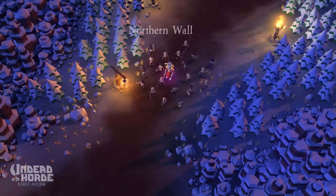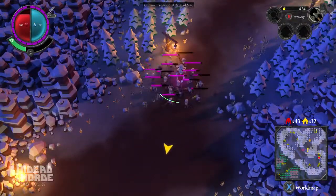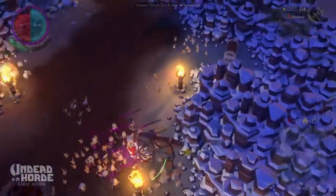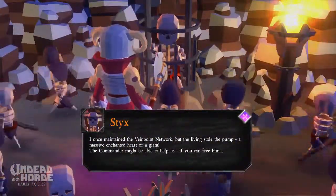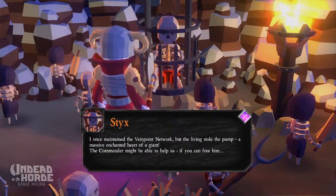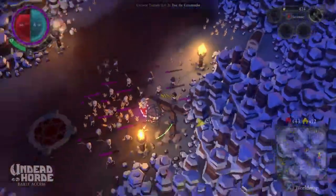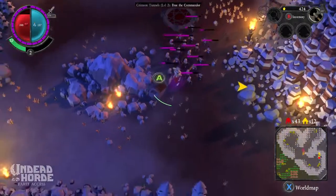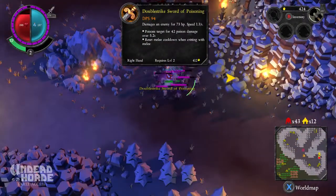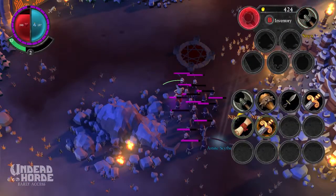This land shall soon be mine. Northern wall. Look at this map, y'all. Shall I continue? Let's talk to Styx. I once maintained the Vine Point Network, but the living sold the pump - a massive enchanted heart of a giant. The commander might be able to help us if you can free him. What was that? Double strike sword of poisoning. Yes! I'm going to use this double strike sword of poisoning.